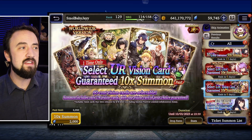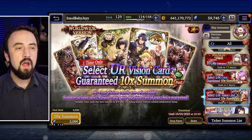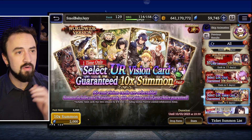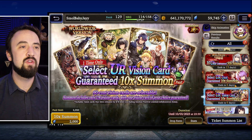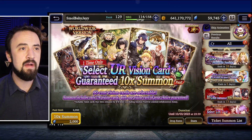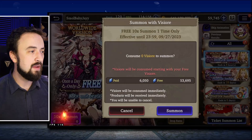Babyjay does not necessarily care about getting a Squall. I did buy the 300 paid ticket — I'll take that shot and just laugh at myself if this account pulls Squall in 300 paid when it took my main 40k or a little less. But I'm doing the Rinoa pulls, the Select UR Vision Card — I think this is about the best pull for new players. Get an Esper you don't have, one of those premium 90-cost Espers. After that, pulling for some Mind Spheres and building my Rinoa. Let's start with the free pulls.